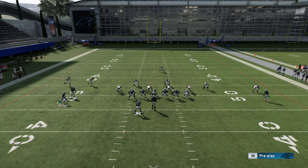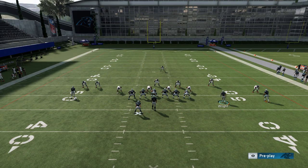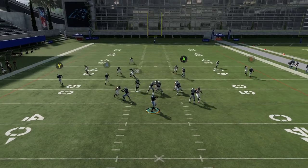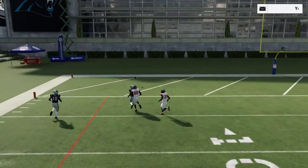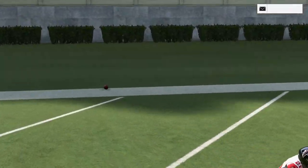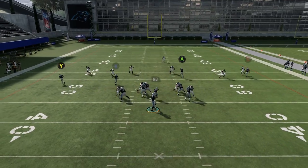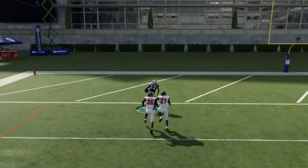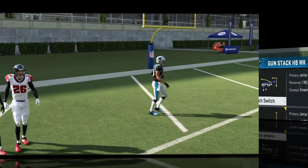There are a couple of ways you can do the motion — you can motion him all the way across and back, whatever you're comfortable with. Ultimately, all you really want to do is make sure he's somewhere outside the left tackle before you snap the ball. Because of the motion, he gets a little speed burst up that alley. Jarius Wright is pretty average in this game, but you can see how he's getting the job done because it's really the setup that matters.